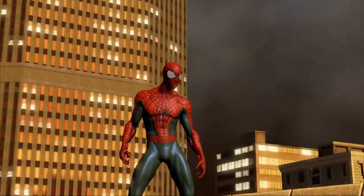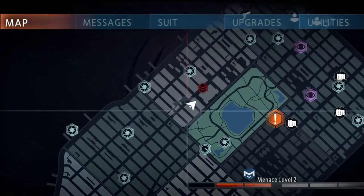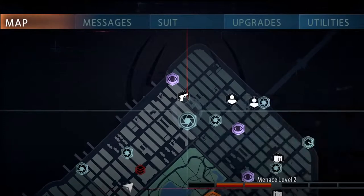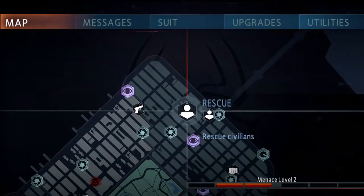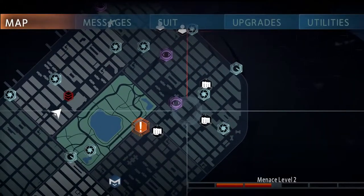Let's open up our in-game cell phone. This is a great tool — it helps you track all the activities that are happening at the moment in our city. Depending on if you decide to complete those activities or not, law enforcement will actually react and evolve differently. This is part of our new hero or menace system that will affect your reputation throughout the game.